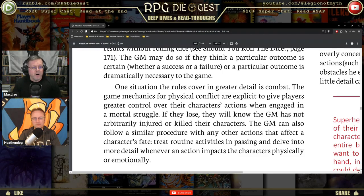Combat is covered in greater detail because it's usually where you need the most random die rolls to create a thrilling conflict — and it's where there's the most uncertainty. Do I successfully punch someone? They'd love to say no with a force field, or they could be the Flash and I've just punched air. The game mechanics for physical conflict are explicit to give players greater control over their characters' actions when engaged in a mortal struggle.